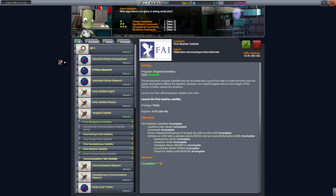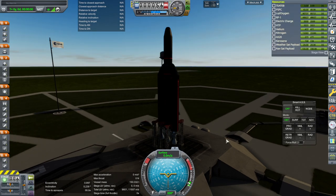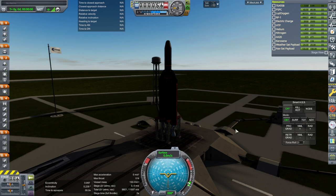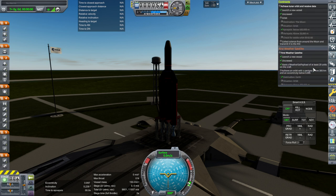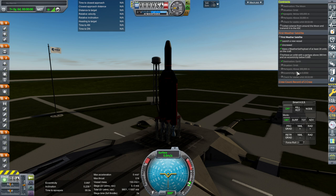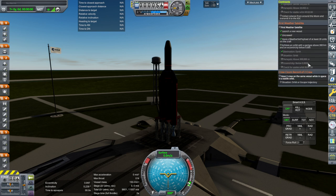I'll put the weather sat payload along with our navsat payload — it's only 20 units. So we have the Deneb rocket under construction at launch complex four carrying the lunar orbiter, and here we have the weather sat and navsat payload. The contract wants 100 units of navsat and 20 units of weather sat — we've got both. Mainly we want periapsis above 300 km, inclination above 45 degrees, and eccentricity below 0.005.